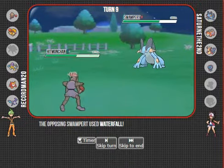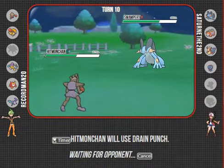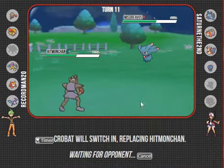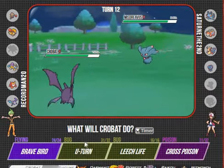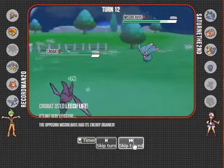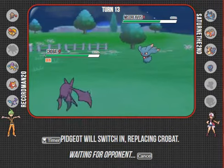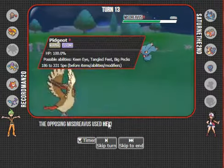He hasn't shown anything of Swampert yet - of Mega Evolution. He has Pain Split. What's switching in for this thing? Nothing. The burn - this thing is very crippled now. I have to go into my Mega Pidgeot. This thing is very crippled just because of the burn.